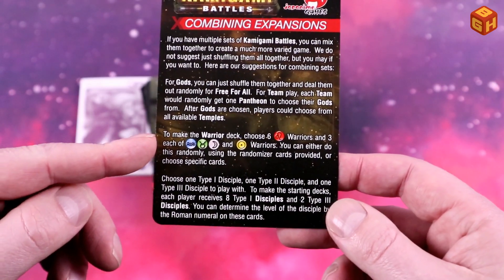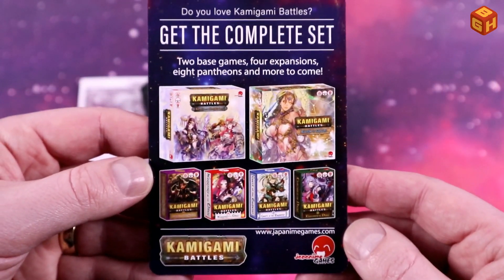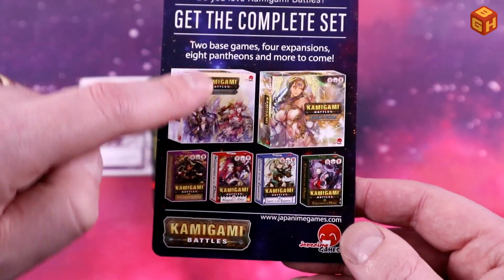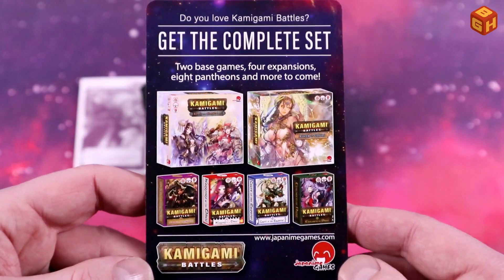They explain the other sets - there are two core boxes and every core game has its own themed expansions, but they're all interchangeable and compatible with each other.